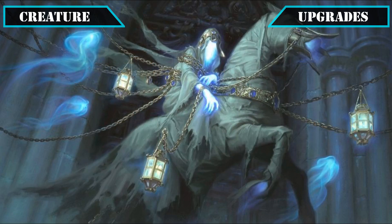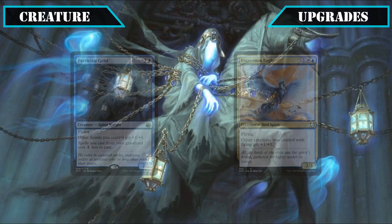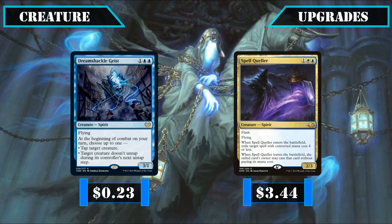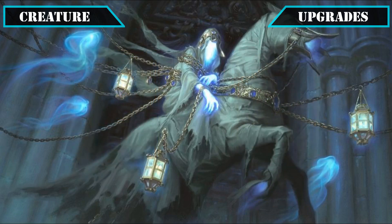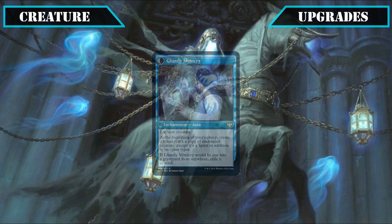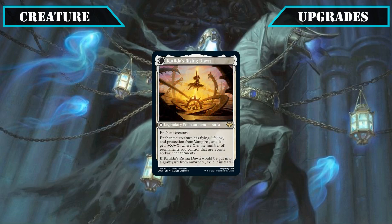Moving on to bigger spirit additions, Patrician Geist and Empyrean Eagle serve as lords to empower our spirits and flying creatures respectively. Guardian of Faith and Kyria Great Glass Spinner protect our boards from targeted removal and wipes. Dream Shackle Geist and Spell Queller serve as disruption sources, tapping down opponents' creatures or countering their spells respectively. We close out our creature additions with Mirrorhall Mimic, who gives us a spirit version of the best creature on board and later creates a spirit token copy every turn, and Katilda Dawnhart Martyr, a potent spirit payoff that keeps growing with our board state and later transfers its growth to another target from the grave.